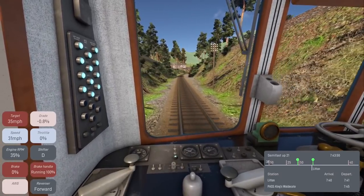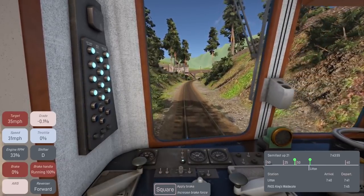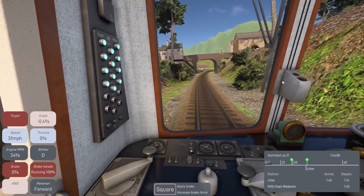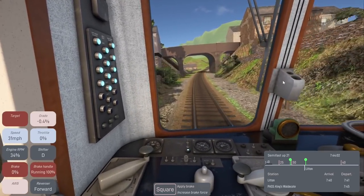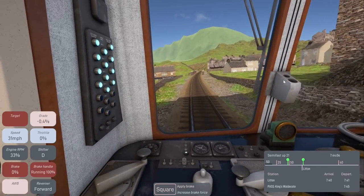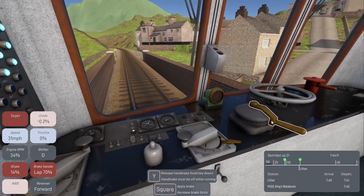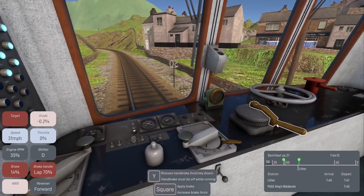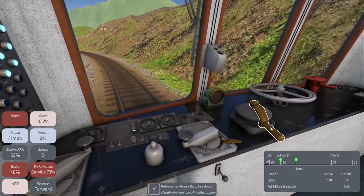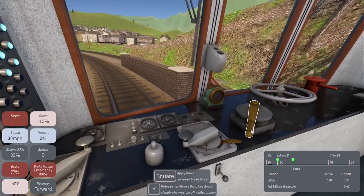We've got the station Litten just up ahead. The sounds in this game are comforting — so satisfying, it's just relaxing sitting here. Let's get some brake going. Our speed limit is 25 but we're doing 31, so I'm going to try to slow the train down.